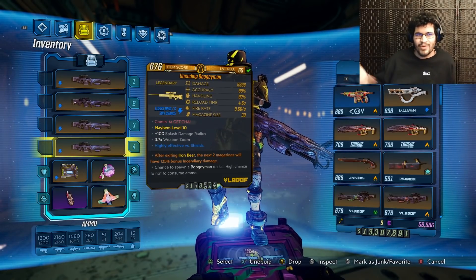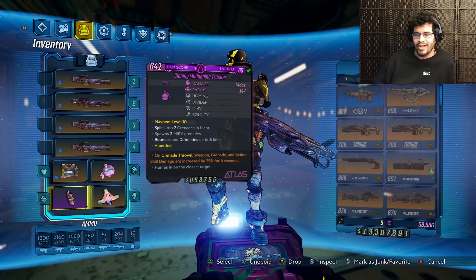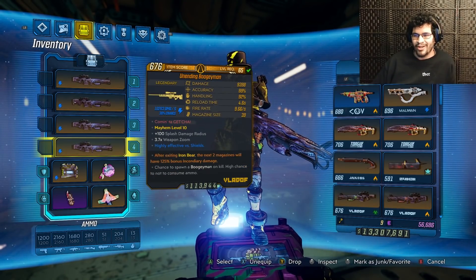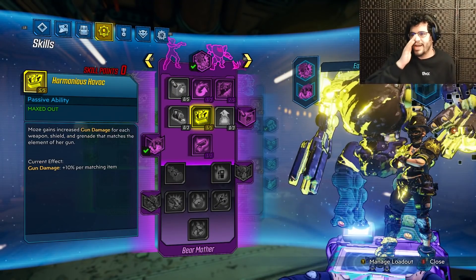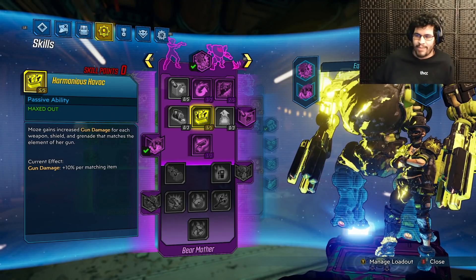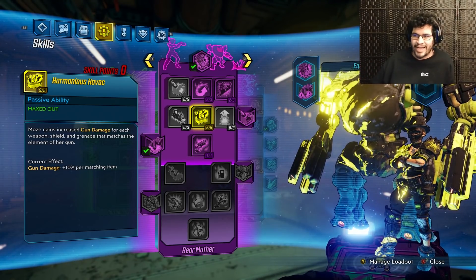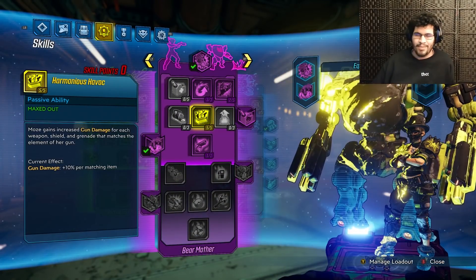Besides that, we just have a decent skill tree loadout and decent gear to go with it. We're using the Pearl of Ineffable Knowledge, a Cloning Maddening Tracker, and an Old God shield. You'll notice that all of our weapons and our shield are shock damage, and this is for the skill Harmonious Havoc, which gives Moe's increased gun damage for each weapon, shield, and grenade that matches the element of her gun.